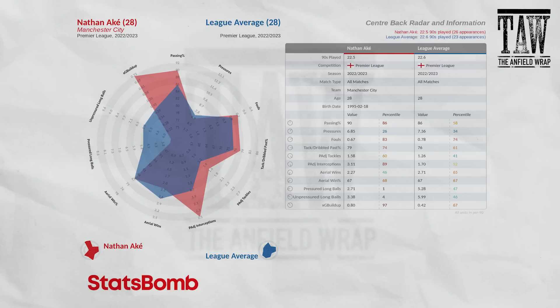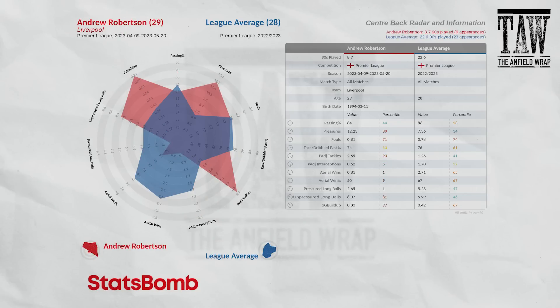Andy Robertson's nine games at the end of the season on the same radar show he's 0.81 aerial wins over the course of a game — in comparison to centre-halves, that's really low. His aerial win percentage against centre-halves is really low. But he's involved in build-up, puts a lot of pressures in, and wins tackles. So the idea here is to create a bespoke radar.